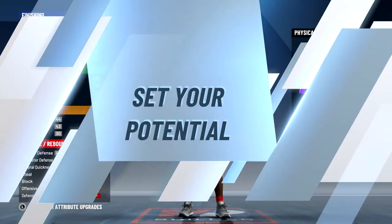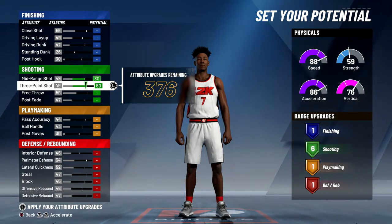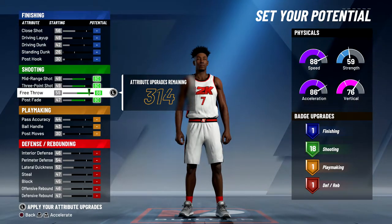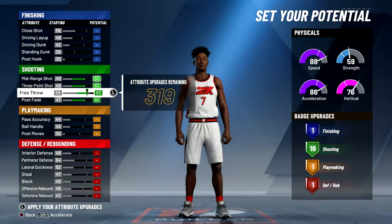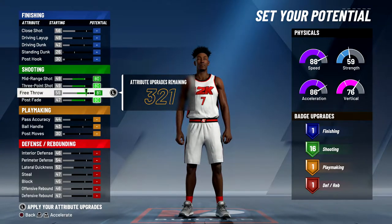It'll give you a ton of speed and a ton of vertical. For the attributes we're going to start with shooting — you want to max out your mid-range, max out your three-pointer, max out your post fade, and you could max out your free throw to get 18 shooting badges, but I want to make sure this build can have good passing accuracy and post moves just so I can post up other guards. So I'm going to lower the free throw until I get 16 shooting badges, just so I can have four hall of fame shooting badges — the free throw at an 81 instead of an 88 — just so I can get a few more extra attribute points.